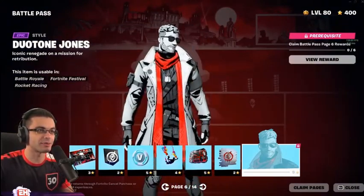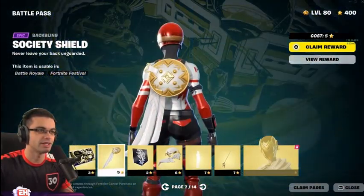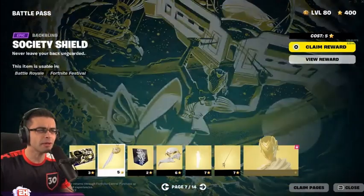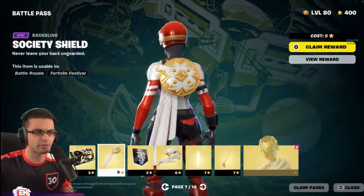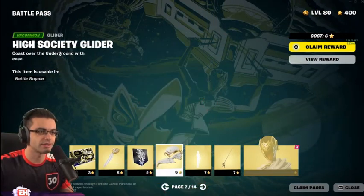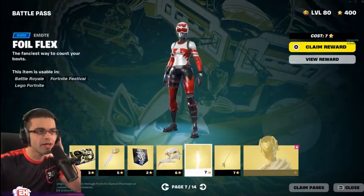Fortnite always goes crazy with these anime styles and the ray tracing type vibes — I already love that. There's a backbling from like the Citadel, Chapter 4. I really like this, it's sharp. Gladiator type vibes — it looks really good.